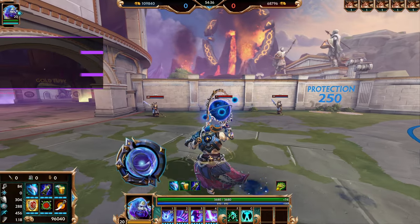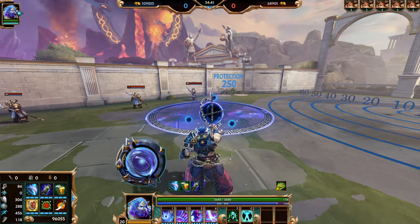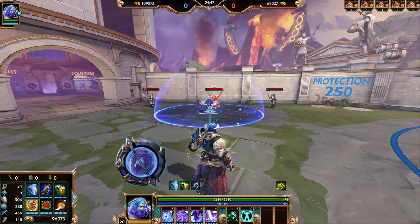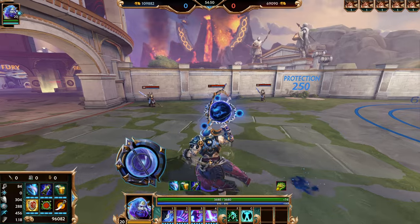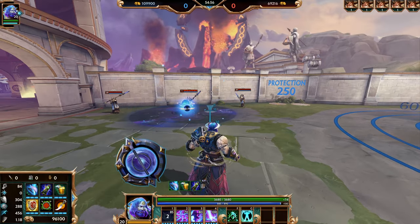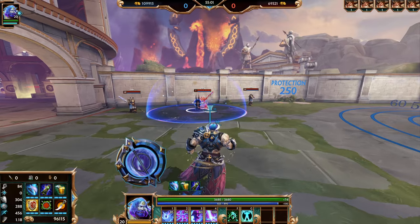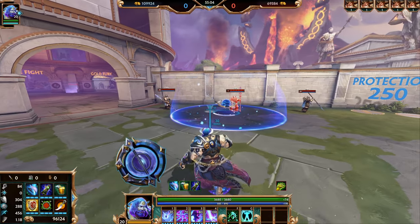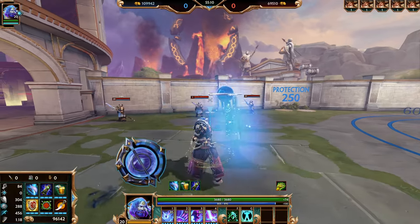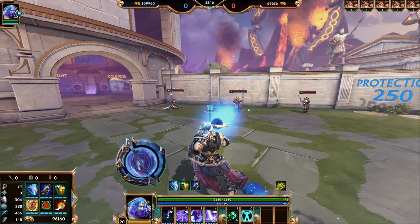Atlas's first ability is called Unburden. Atlas throws his Astrolabe at the position of his choosing. When it lands, it deals damage and slows enemies within the area of effect. This ability lasts for a couple of seconds remaining where it has been thrown until Atlas recalls it back early by pressing the ability again, or until the ability times out and returns on its own. When you auto-attack after throwing your globe, instead of autoing in front of you, you do an explosion around the globe, dealing damage to all enemies within the area.